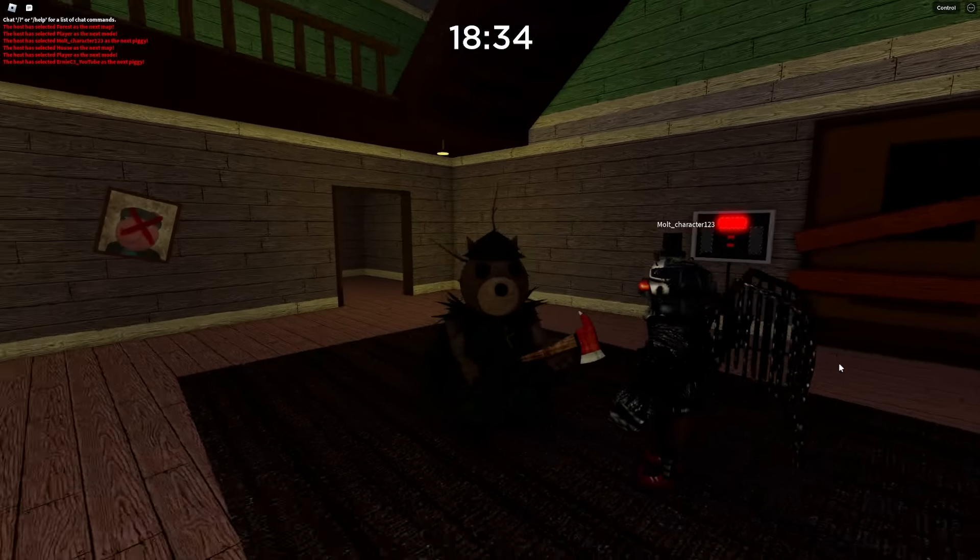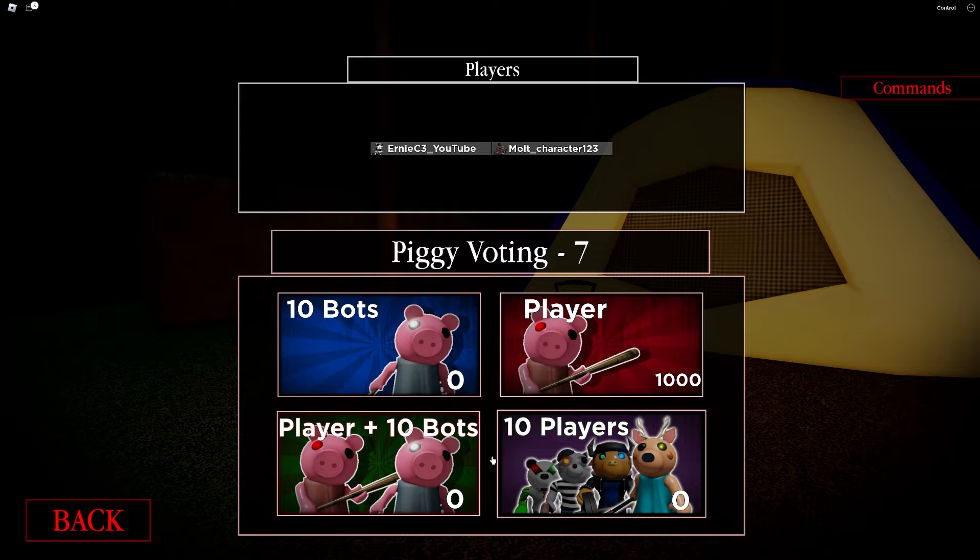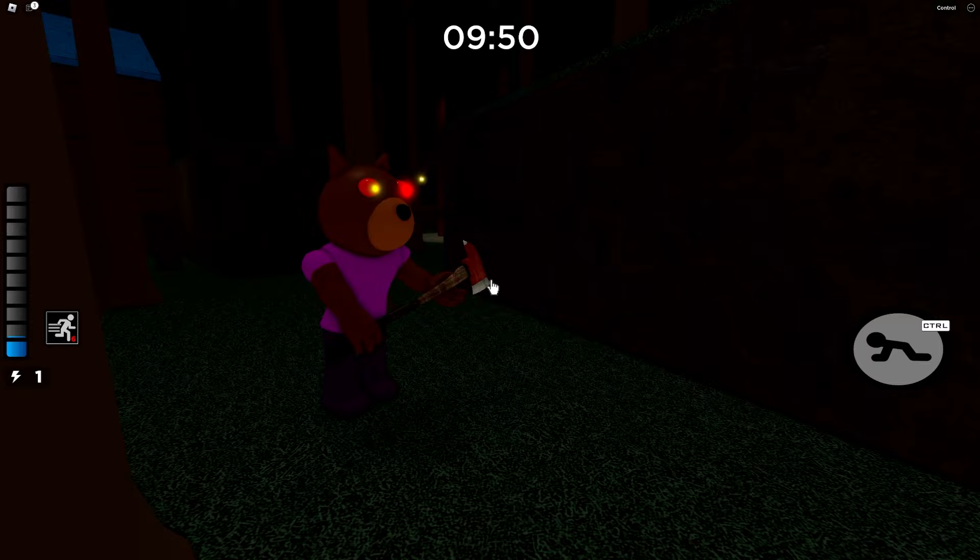Here's how you can get the brand new Forest Doggy skin in Piggy Book 2, but it's 100 players. First, you're going to pick the forest map and then make sure that you pick any game mode. Now, you're going to go up to Doggy and you're going to click his axe, and bam, you got his axe right now.